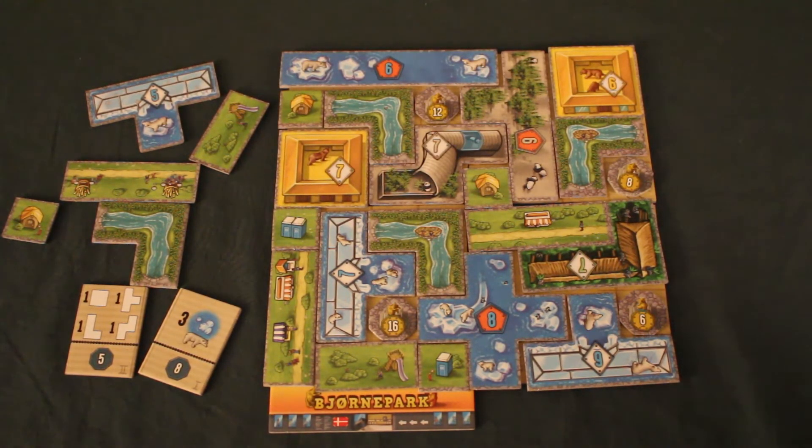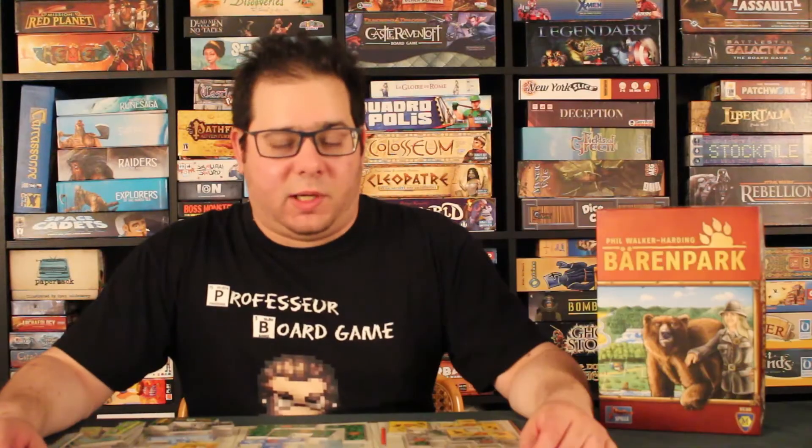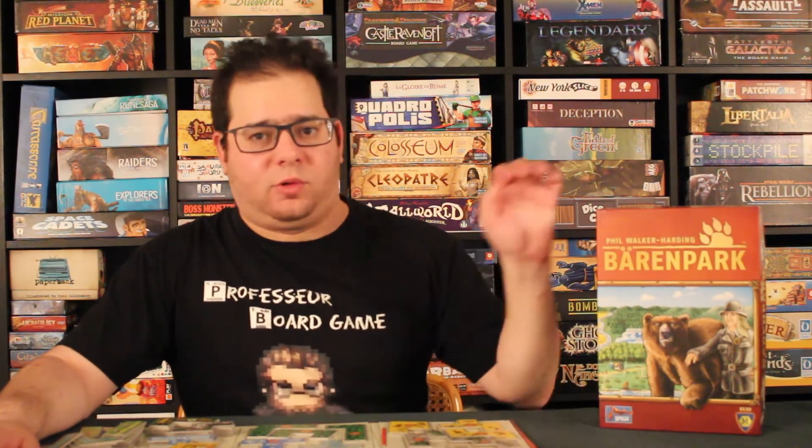Voilà comment on joue à Barren Park. Pour mon opinion personnelle, regardons les points positifs. C'est un jeu très simple, très facile à apprendre, qui peut être enseigné à des enfants ou des ados — un bon jeu d'introduction. Ça se joue rapidement : sur la boîte on dit 30 à 45 minutes, mais c'est plutôt 20 à 30 minutes, voire 30-35 minutes à 4 joueurs. Le tempo est excellent, les tours s'enchaînent très bien et on n'attend pas longtemps avant que notre tour arrive. Le jeu s'adapte très bien à 2, 3 ou 4 joueurs.